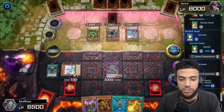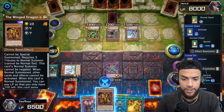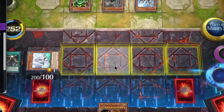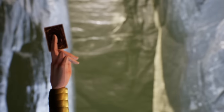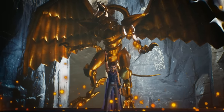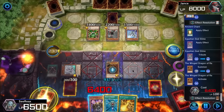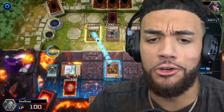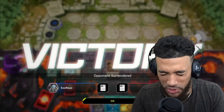Out of concern that there could potentially be a Nibiru, I'm simply going to end this game now. I tribute my Egyptian God Slime to call forth my beast — the Winged Dragon of Ra — with a base of 3000 attack, but I activate his effect to boost him up to 9400. And then goodbye, I will send you to the shadows.